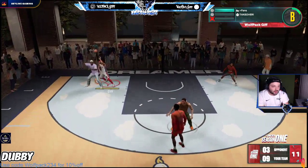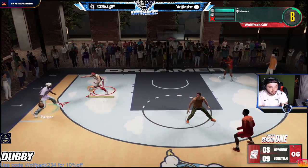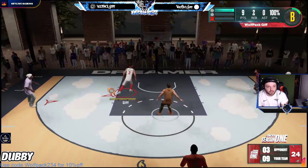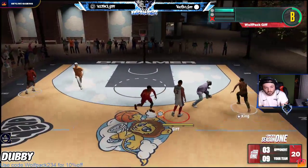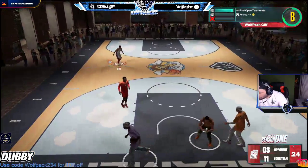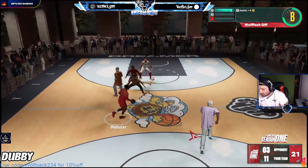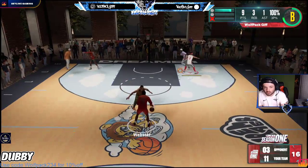For you spot-up shooters, the badges that I would recommend are: Catch and Shoot, Claymore, Guard Up, and Corner Specialist on Hall of Fame. And then for the other badges I would recommend Dead Eye, Limitless Range, Blinders, Green Machine, and Volume Shooter. Those are the shooting badges if you're a spot-up that I would recommend.